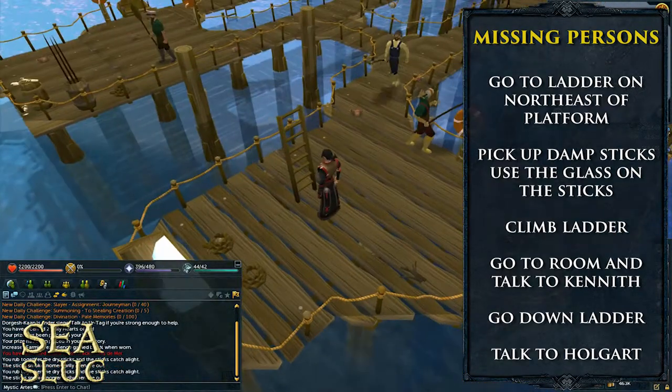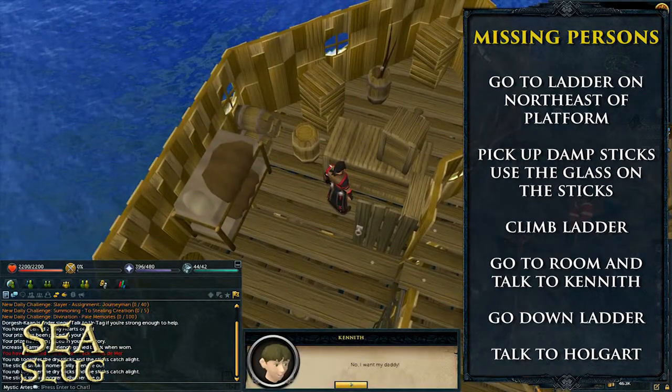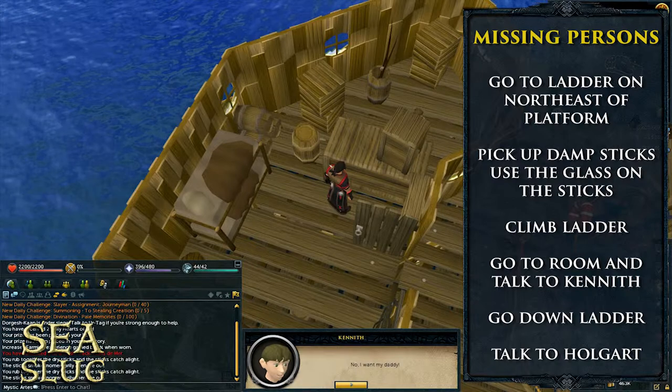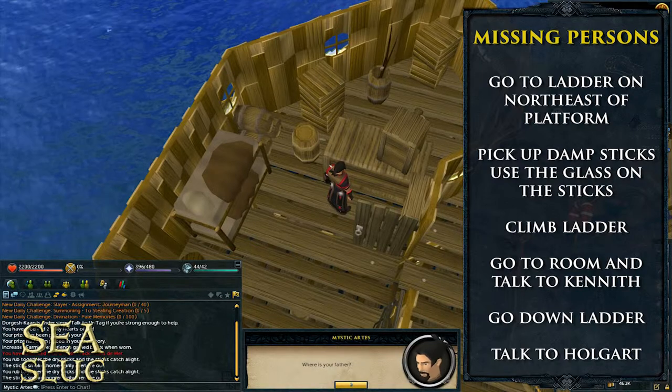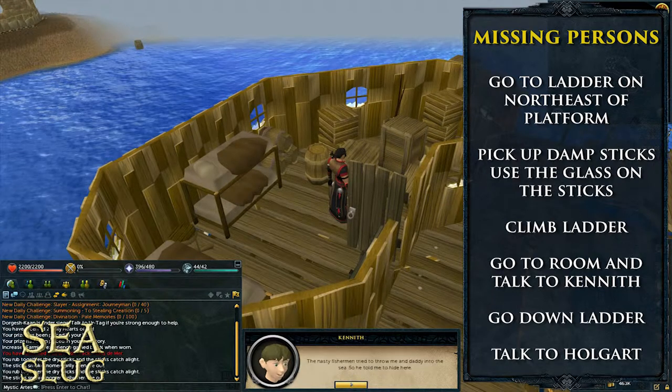Go into the only room that's there and talk to Kenneth over the boxes. He'll mention how his father had went to look for help and hasn't returned. Tell him to stay where he is so the fishermen won't get him.